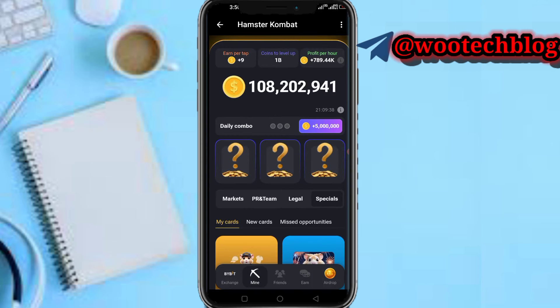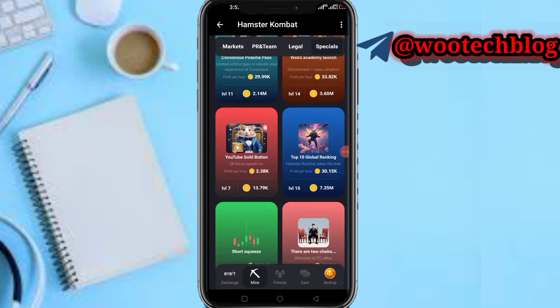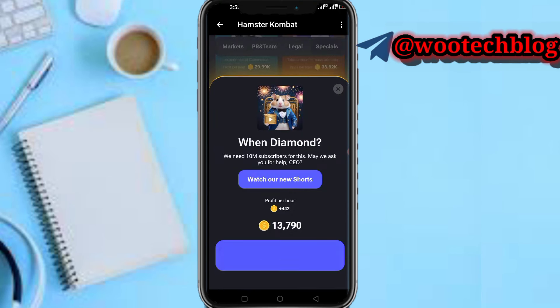You can watch my other videos to learn more about the card section. For the daily combo, you just need to match cards. Today's first combo card is actually the Hamster Gold button — go ahead and select it.